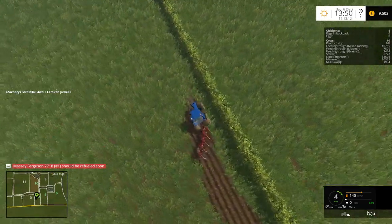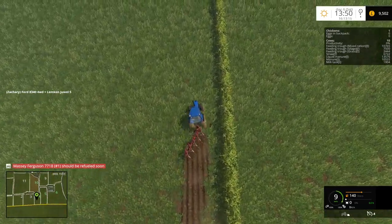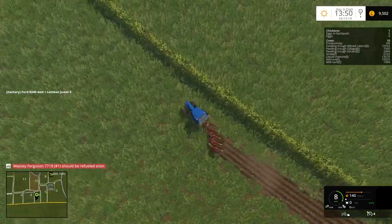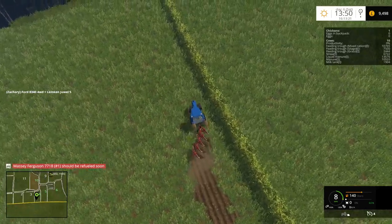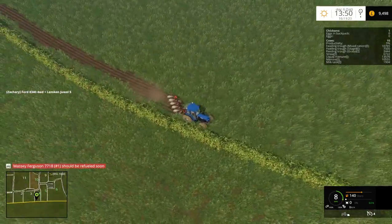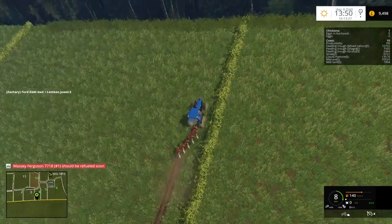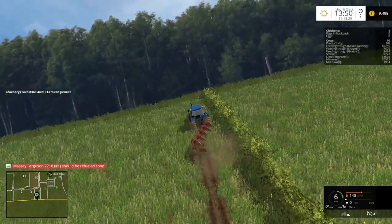I don't know why it's doing this but a lot of fields on this map are saying this. Maybe we're just a bit too close to the edge. We'll leave a bit of a little headland. Yes, this ploughing is not going to be the best. I am not the best at ploughing.